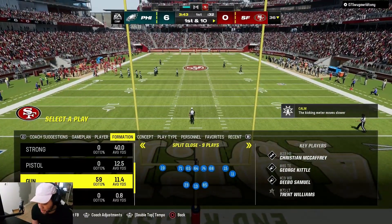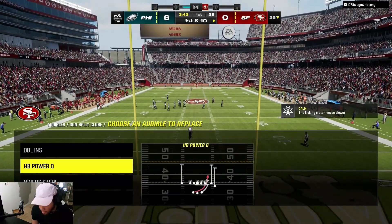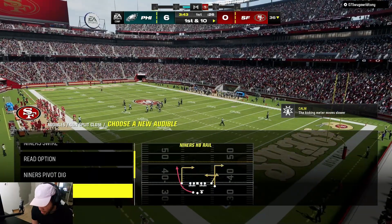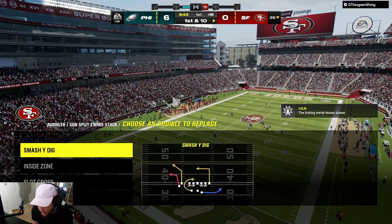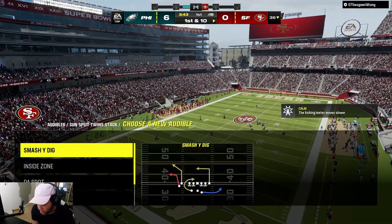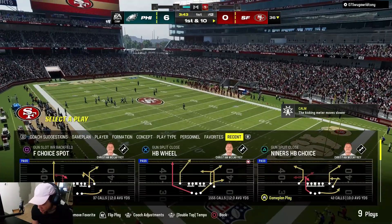We're going to get the same adjustments from the last play coming out of Split Close. For the audibles in Twin Stack, I like Halfback Power O and Read Option — that's really the only adjustments I'll make.